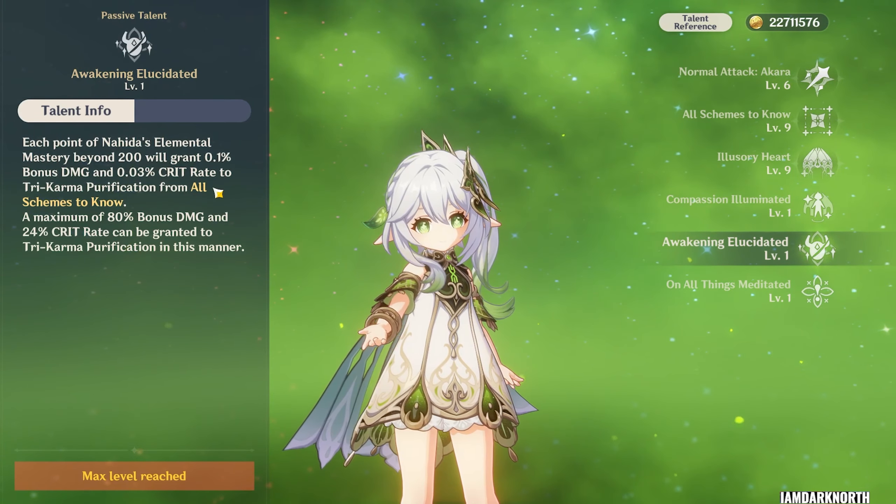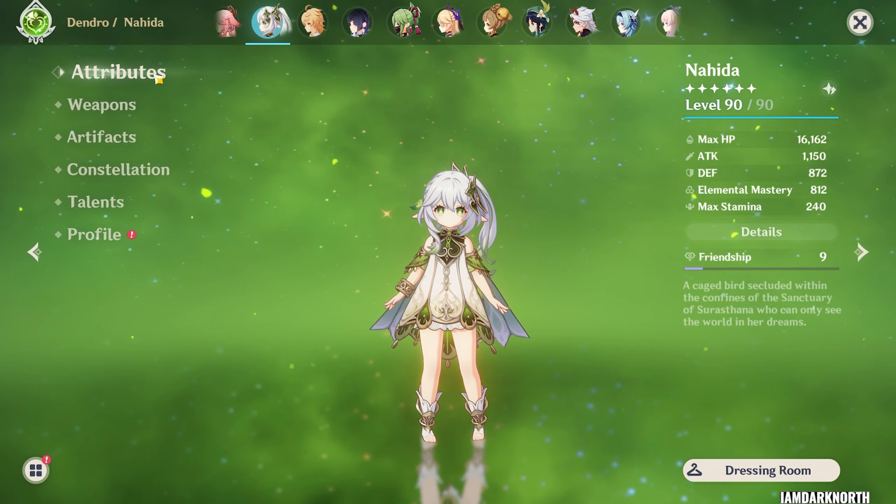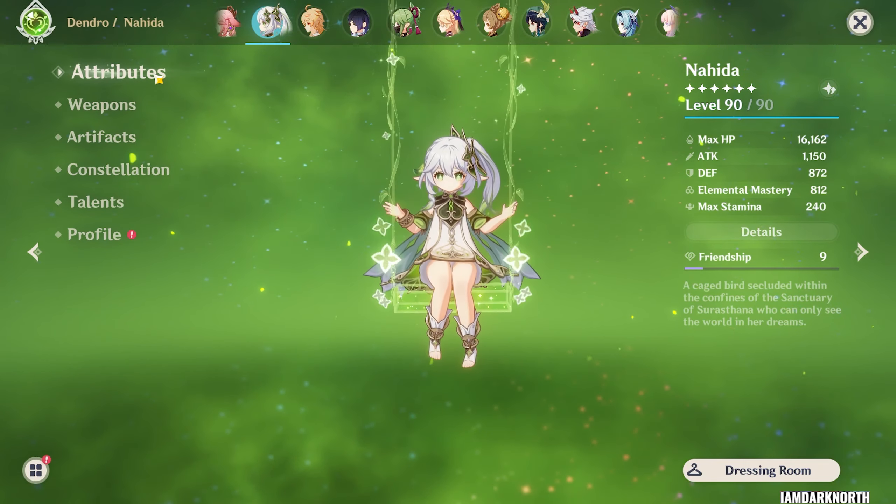That passive gives her crit rate and damage bonus to her Tri-Karma Purification, which is her skill damage. So off-field equals close to 1000 EM as possible, and on-field you can stop at 800 EM.